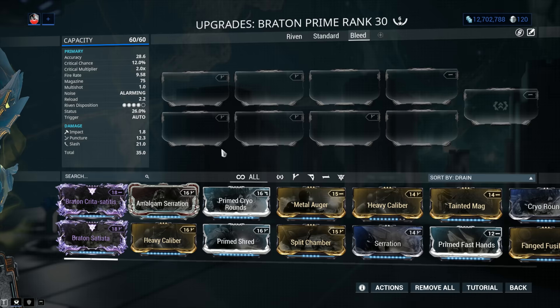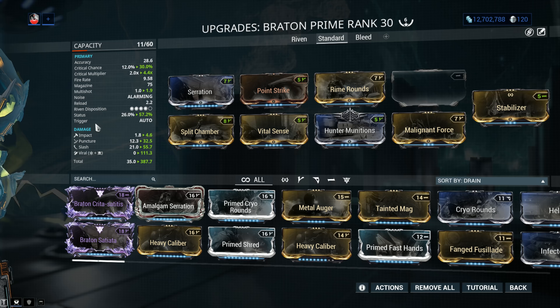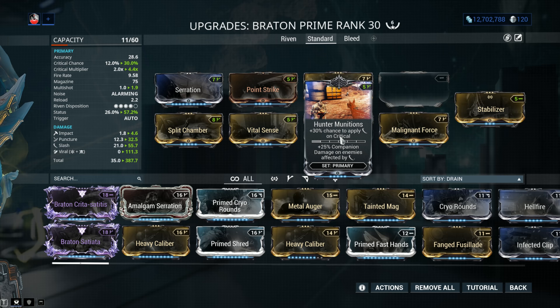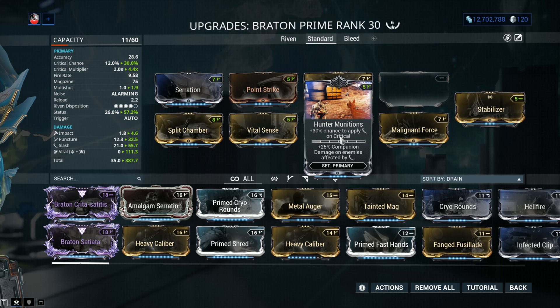Now let's look at the standard build. We've got a whole lot of damage with Serration, multi-shot with Split Chamber, critical chance and critical damage combo with Point Strike and Vital Sense, and of course Hunter Munitions needs to be here as well — that 30% chance to apply Slash on a critical hit. Currently in Warframe, the most powerful elemental combo is Viral. It's simply the strongest you can get, especially on a Slash build through Hunter Munitions, and it's the most applicable regardless of the situation — versus Infested, Corrupted, Grineer, Corpus, basically everybody.